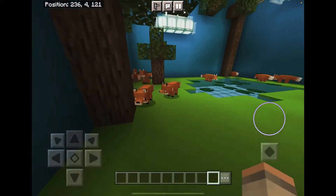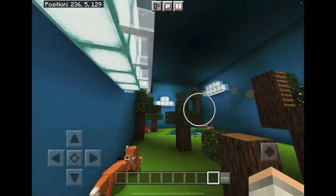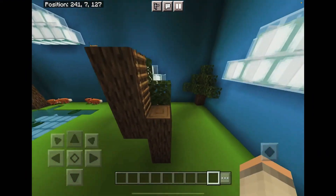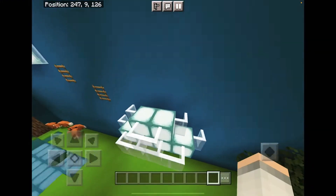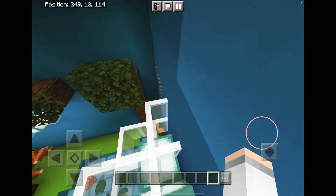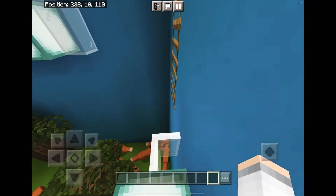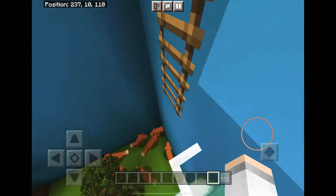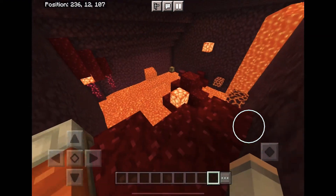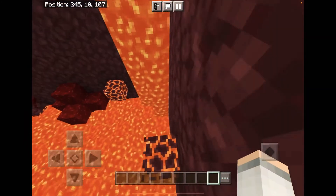Foxes, hello! Okay, so it looks like there's parkour to do to get over there. There we go — and that is that parkour finished. Now it seems I guess we have to go over there. This parkour looks pretty easy, to be honest.